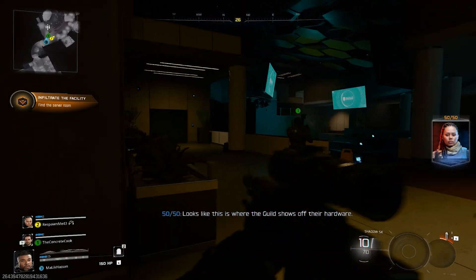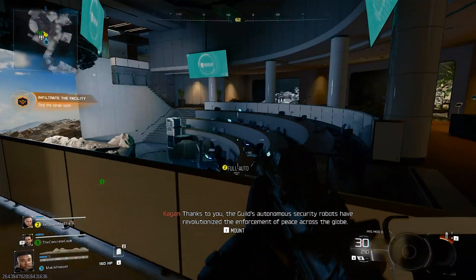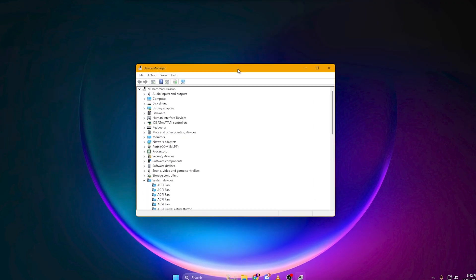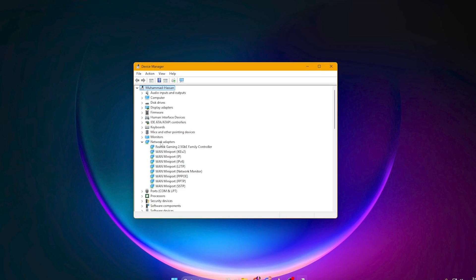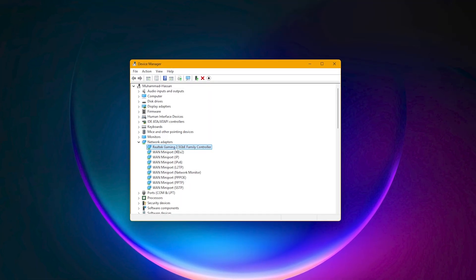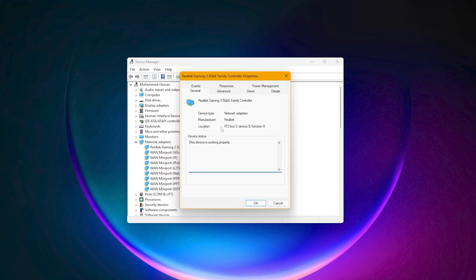First, we're going to optimize your network adapter. This alone fixes ping spikes for thousands of people. Go to your desktop and right-click the Start button, then click Device Manager. From there, scroll down until you see Network Adapters and click the arrow to expand it. Find your main adapter — it'll usually say Realtek, Intel, or Killer. Right-click it and select Properties.